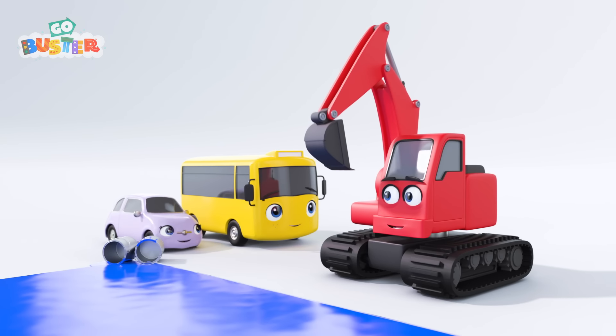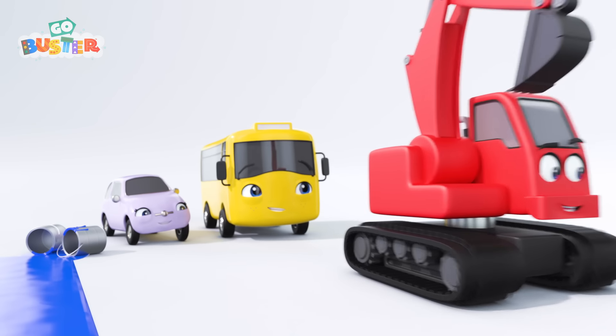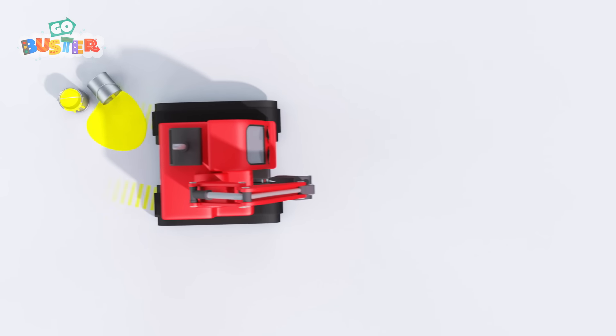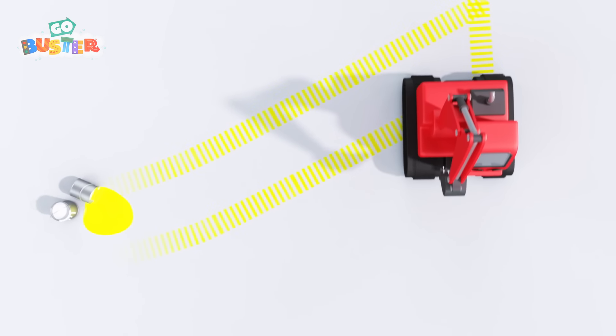Oh, hey, Scout! Come and join the fun! We're learning shapes! What shape is Scout painting? It's a square! A blue square! A square has four equal sides!